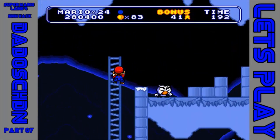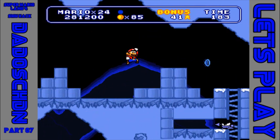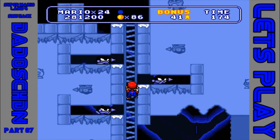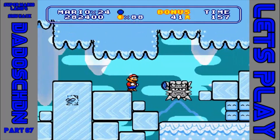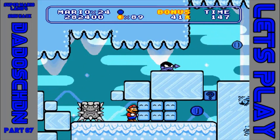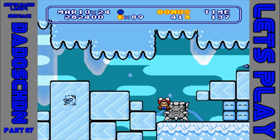Na komm. Überall eingefrorene Gegner – da komme ich nicht durch. Verdammt. Das Eis hat meinen Sprung gebremst, und den nächsten dann auch gleich. Wunderbar. Machen wir das Level nochmal.